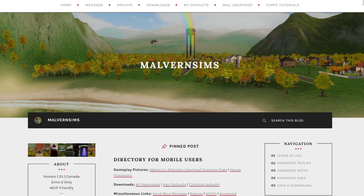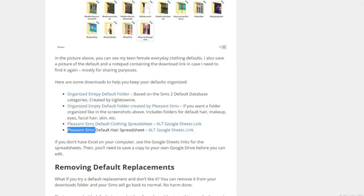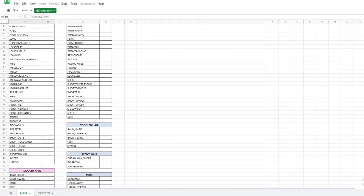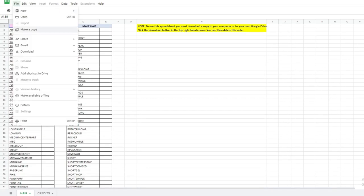Other hair creators I would highly recommend include Malvin Sims, Corny Regans and Luisa P, and I will leave links to their Tumblrs below. If you do choose to default replace your hair, I would suggest using Pleasant Sims' hair spreadsheet found on her website. You will need to save a copy to your Google Drive and this will help you keep track of your progress and avoid accidentally downloading two separate defaults for the same hair.